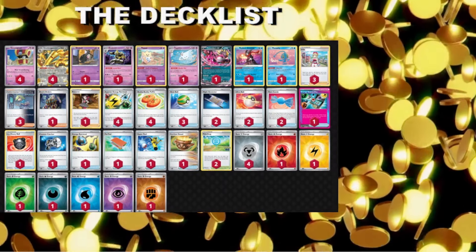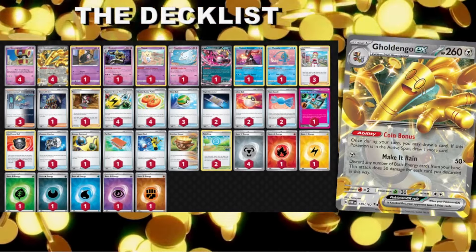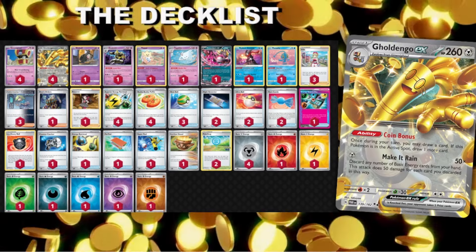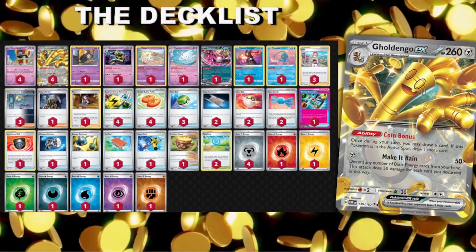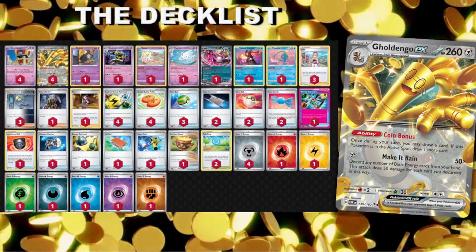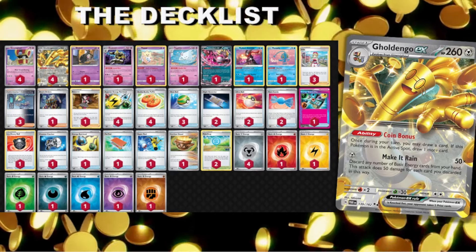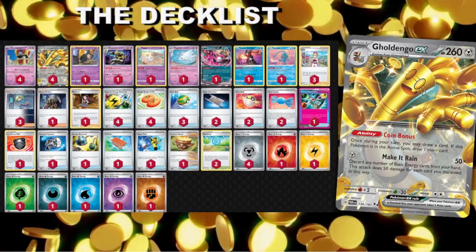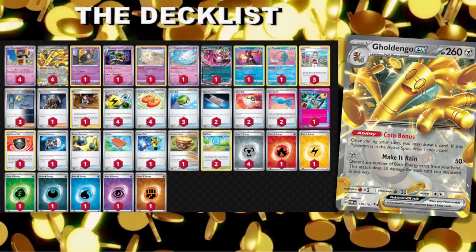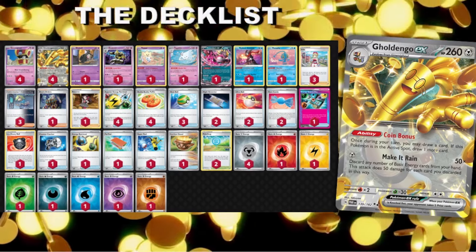We've got a few new tools on screen. Goldango is a 260 hit point Stage One Pokemon — for one energy, discard as many basic energy from your hand and it does 50 for each discarded. Some of you may never have picked up the deck prior to today, some may be diehard Dango believers. It's a very interesting Pokemon — it also draws cards, so it's a two-for-one. I don't know why I've been sleeping on this card, but a few of today's additions definitely make it worthwhile.